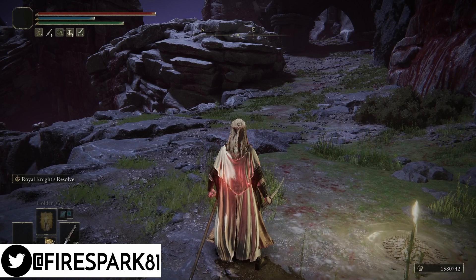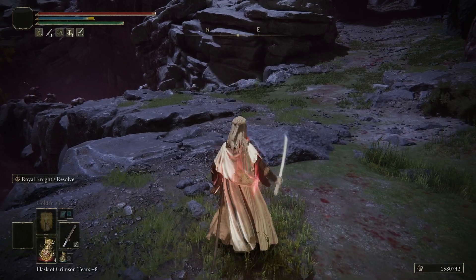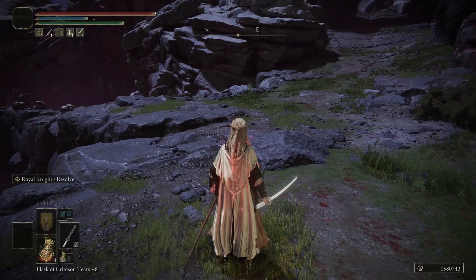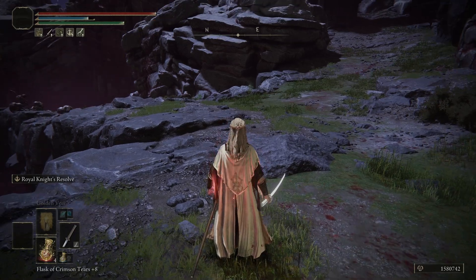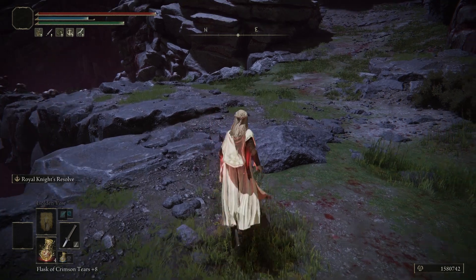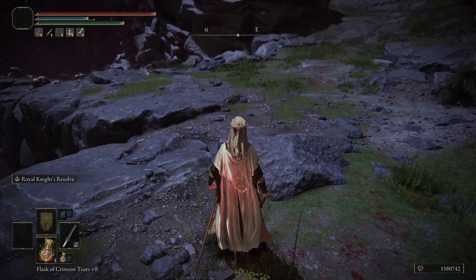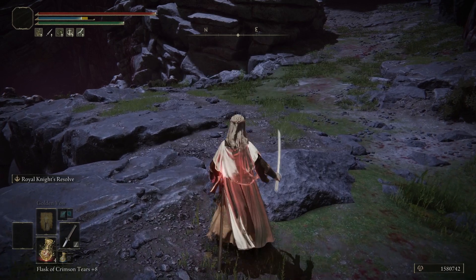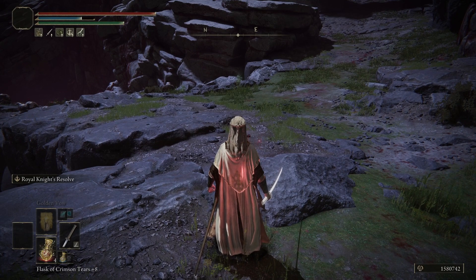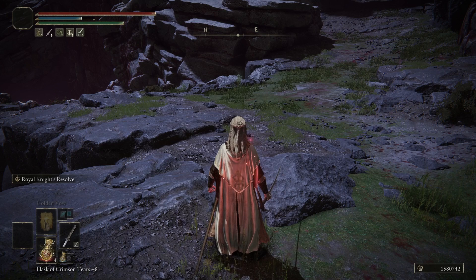For those of you who do not know, there is an Ash of War called Royal Knight's Resolve. What it does is you activate it and then on your next attack you do bonus damage — about 80%. There's a baby version of it called Determination that does about 20 or 30% additional damage. It doesn't do as much as Royal Knight's Resolve. There was a bug that allowed you to pop this in your offhand and then use whatever spell you wanted, or just about anything else, and get a huge damage bonus to whatever you were casting or doing.